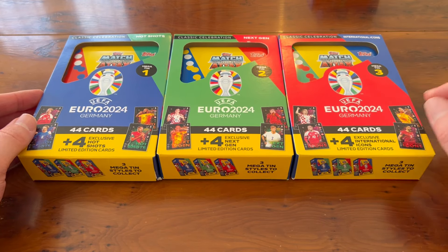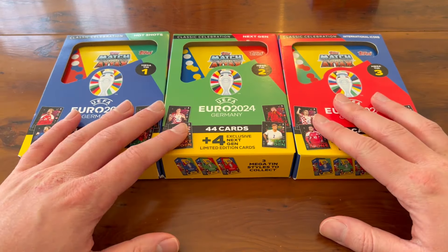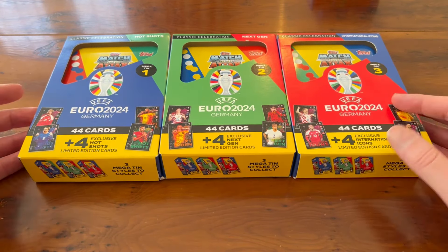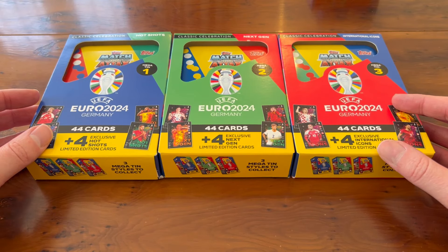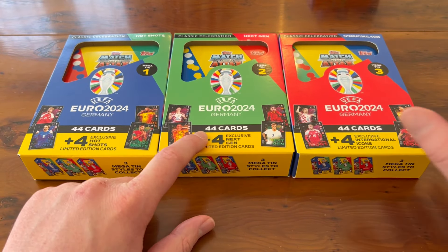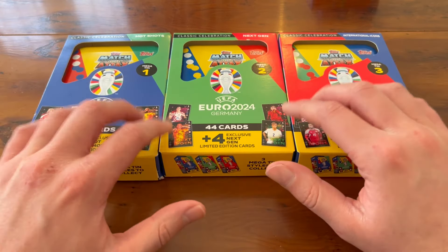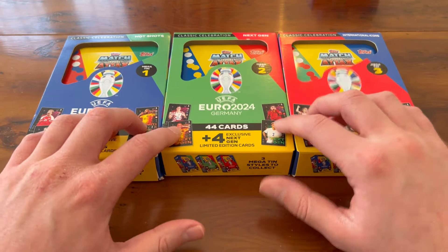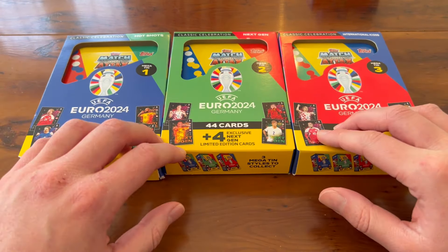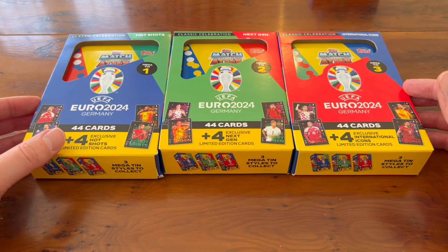You guys who watch the channel regularly know that whilst I love the hobby stuff, Match Attacks is the most enjoyable collection to rip — it's the funnest to collect and the guys at Topps always do an incredible job getting us some insanely designed cards. We've got all three tins: Hot Shots, Next Gen, International Icons. The exclusive limited edition cards are only available by purchasing these tins and they're available for pre-order now over at Topps UK — link in the description. If not, check your local WH Smith in a few weeks.